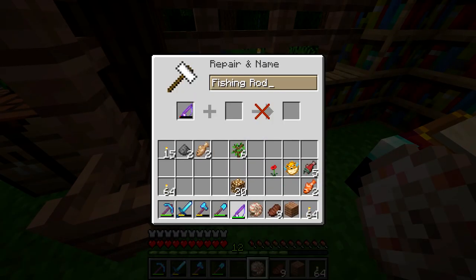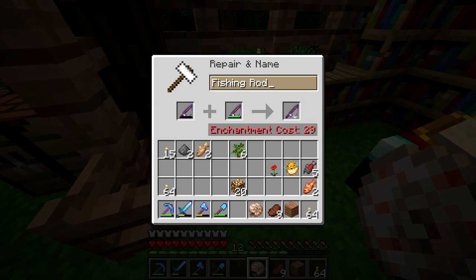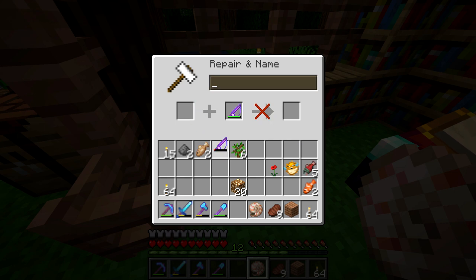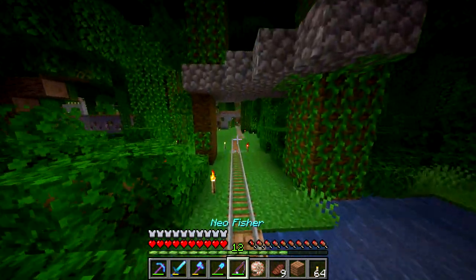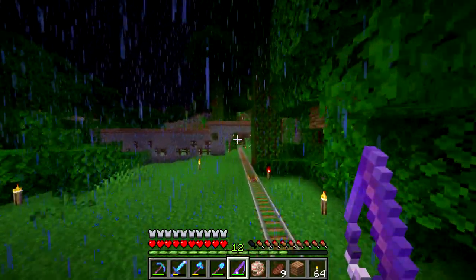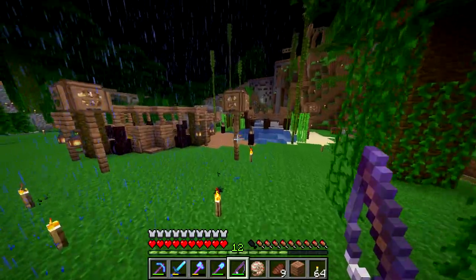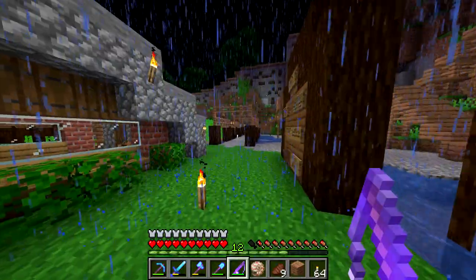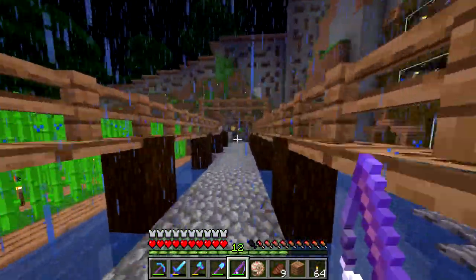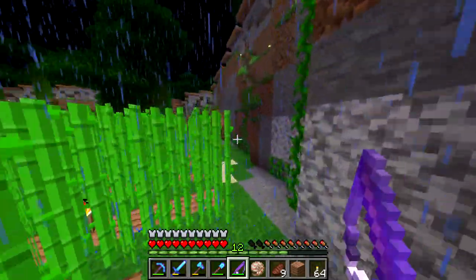Lure 3 — I don't think that's an actual enchantment. Oh, Lure 3! The enchantment cost is going to be 29 to get that. I think we can handle that at some point — we'll get 29 levels and we'll get that. But I don't want to waste this rain, so let me head back to my new fishing spot. This fishing hut's nice but I feel like it isn't a big enough fishing area.